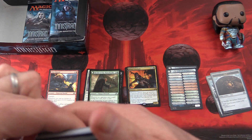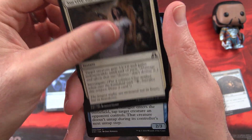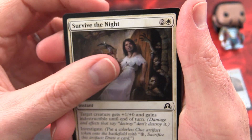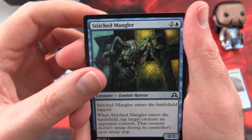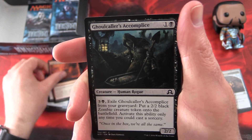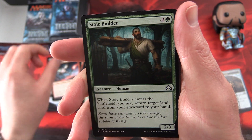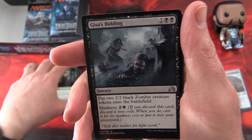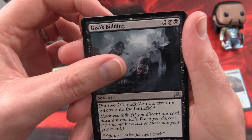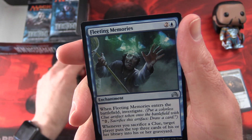Okay, last pack. We've got to get something crazy here. Catalogue, Survive the Night — oh, I need to take a closer look at that, that is quite creepy. I'm going to set that aside for my common pick. Stitched Mangler, Strength of Arms, Magmatic Chasm, Ghoulcaller's Accomplice, Throttle, Sanguinary Mage, Stoic Builder. And the uncommons we have: Geese's Bidding — that is weird — Incorrigible Youths, Fleeting Memories.